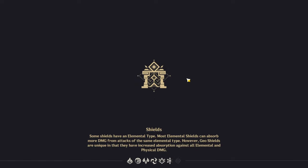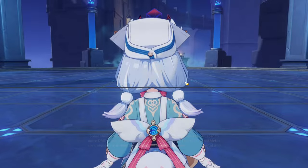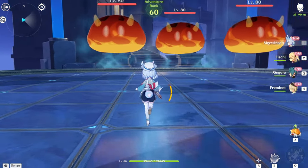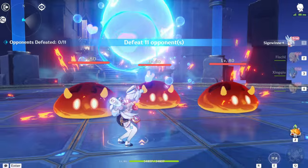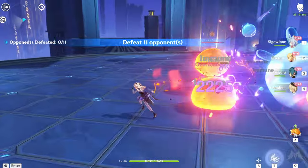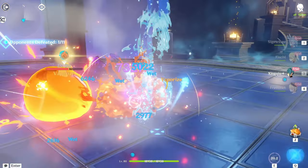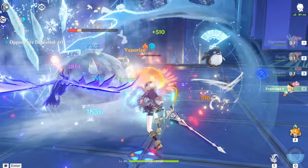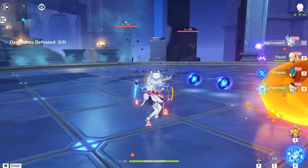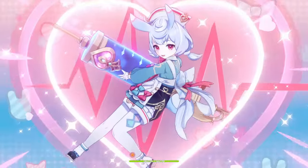Siegeween is pretty interesting. Her kit and her gameplay is pretty interesting. What you do is basically hold E and then do E attacks, which buffs your elemental skill and your off-field elemental skills, and then you do big damage. That's basically Siegeween's gameplay — it's really nothing that special.